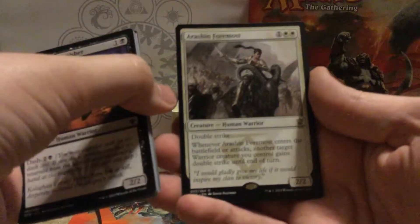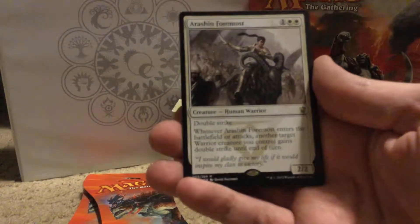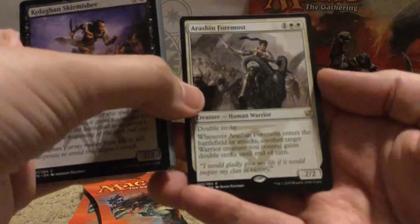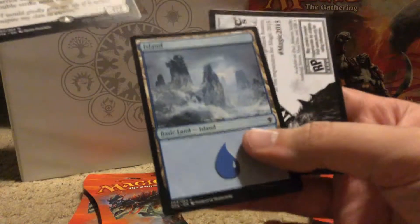And the rare: Ration Foremost. So a three mana for a two-two with double strike, yada yada. Pretty cool. And a basic Island.